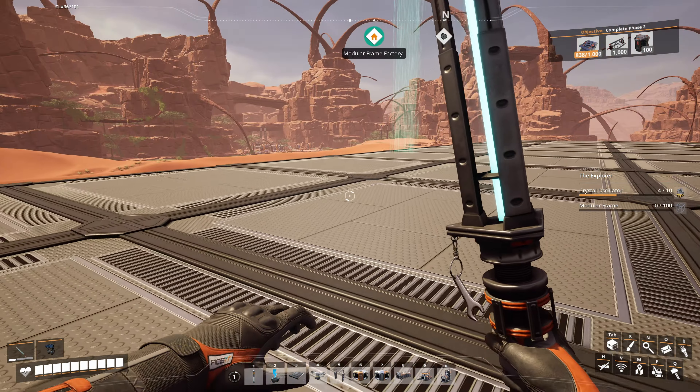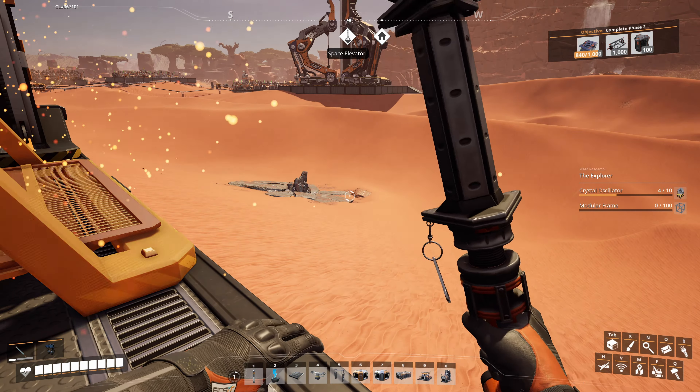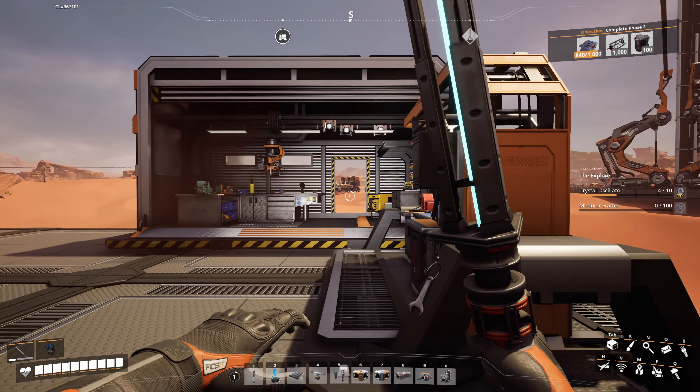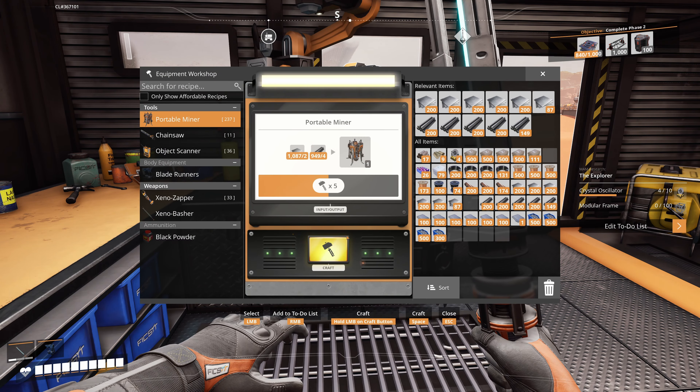That should be plenty big for now — five wide and one more to make it an odd number. Now we gotta plan this out. I always like putting the crafting bench and equipment workshop over here on the side. Let's go with the equipment workshop first — put it on the side. The crafting bench is hanging off the edge a little, but I wanted to make it look good. I guess we can put walls up at some point. We're going to need two portable miners, and we gotta put up those MK1 miners — until eventually I get steel going and we get MK2s.